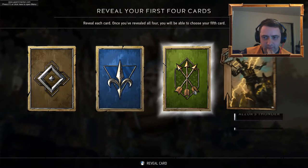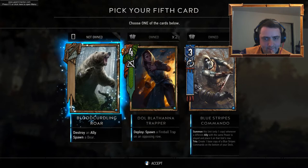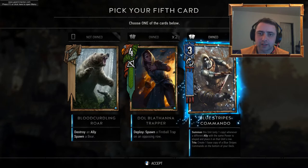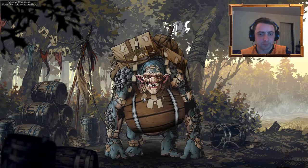Okay, coming up to halfway here — one gold so far. Alza's Thunder. Dwarven Mercery — nice. Arrakis Venom. Blue Stripes Commando — summon this unit. One base copy of a Blue Stripes Commando at the bottom of your deck — let's go for the Commandos. It's probably a bad idea actually — let's hope Northern Realms get buffed at some point because they're just not used for that.